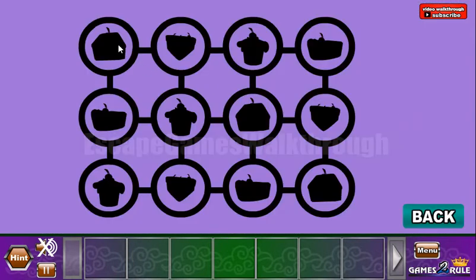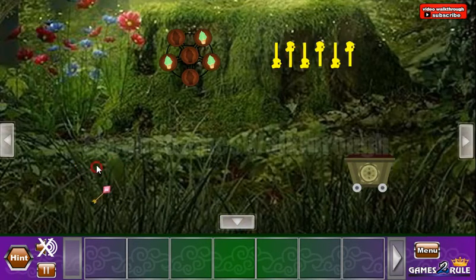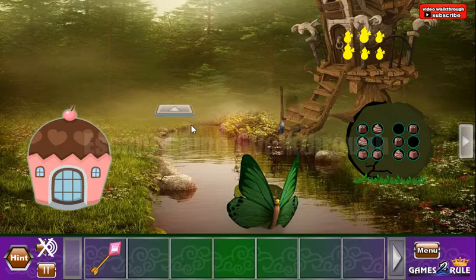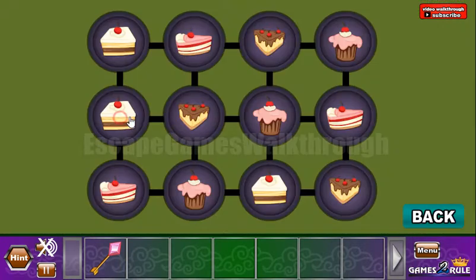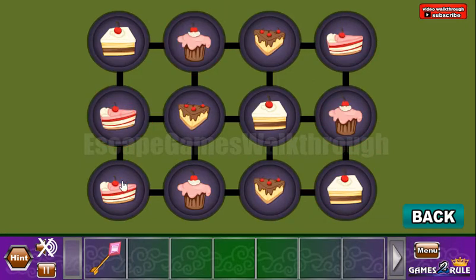Let's look at this button — we can see different shapes for cakes, and this button is to be used here. Let's move these cakes according to the hint: this one goes there, then this one lies here, there, and there.